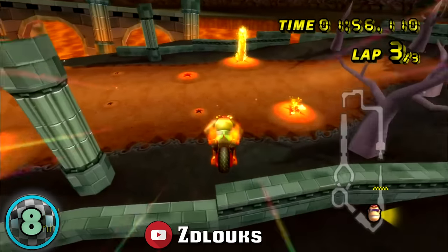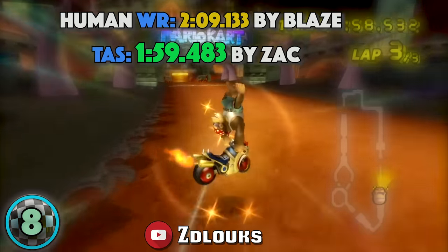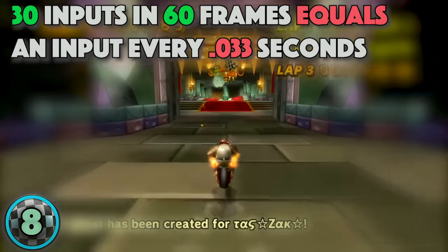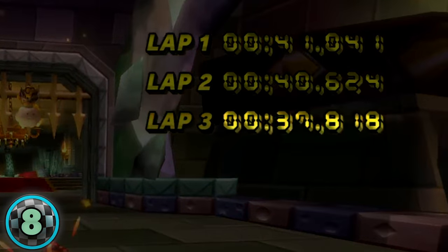Rapid-fire hopping is a chain of successful hop inputs every other frame, which allows you to build up speed. This strategy is unrealistic for humans as it requires way too many hop inputs per second. And this shortcut saves roughly 3 seconds.